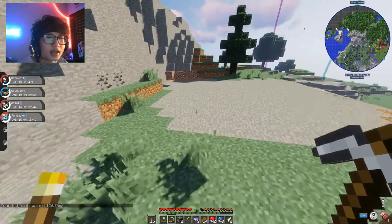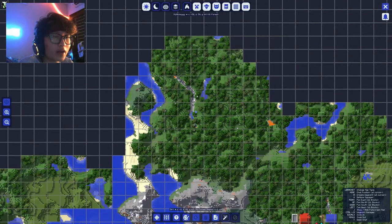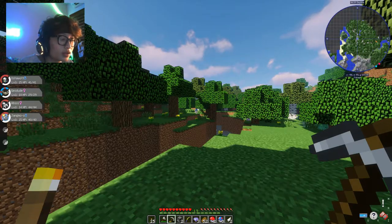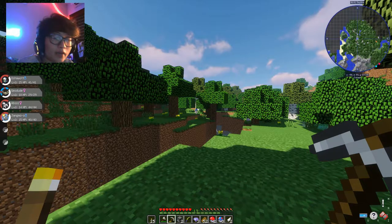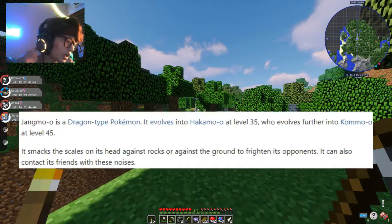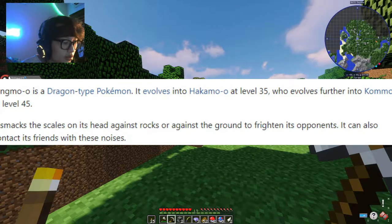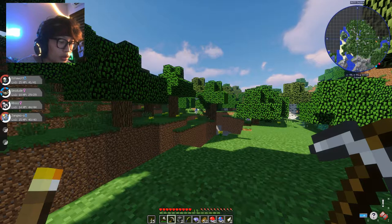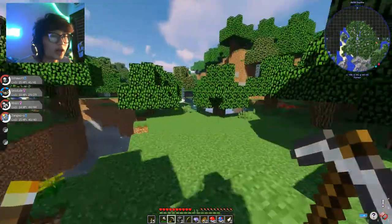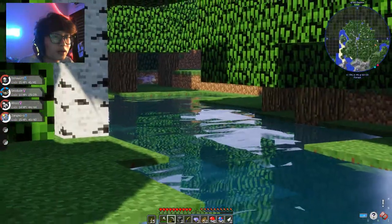Oshawott level 15. Nice. So we found a Ravine. It's kind of near our village but I just went and researched. Our Jangmo-o Pokemon can evolve — it has three evolutions. At level 35 it will evolve to Hakamo-o, and at level 45 it evolves to Kommo-o. I just researched and everyone says this is a really strong Pokemon. It's actually rare. I don't know why it's rare but I found two. I'll take it.